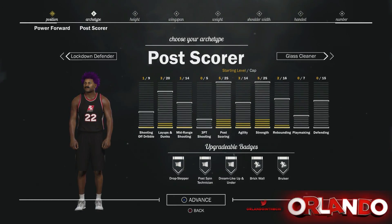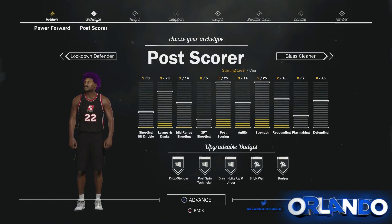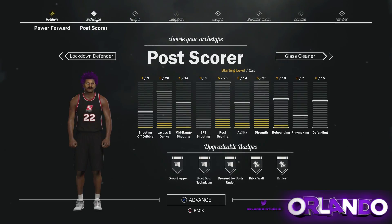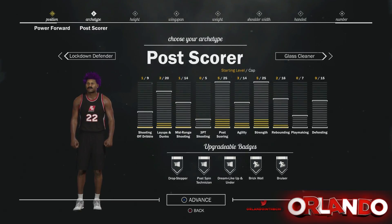As you can see, the badges you get as a power forward post scorer are Brick Wall, Bruiser, Dreamlike Up and Under, Post Spin Technician, and Drop Stepper. The Brick Wall is gonna be a huge advantage as a badge because not all guards are gonna have pick dodger, meaning guys are gonna get stuck in the screen a lot.